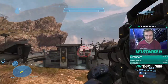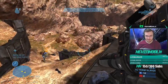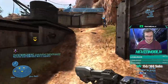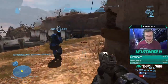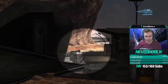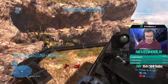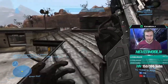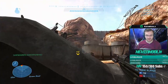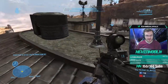Think about power weapon control. On a map like Powerhouse there's a focus rifle, gravity hammer, rocket launcher, grenade launcher, and a shotgun — a good variety. Most of them, except the gravity hammer, are on three-minute timers. That means it's three minutes after the weapon was picked up. So since I picked up those rockets at around 11:45, three minutes later at around 8:45 is when those rockets are going to pop up. That's why I'm always keeping an eye on the timer in the lower right-hand corner.